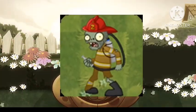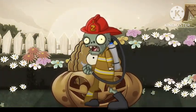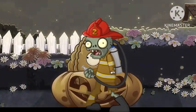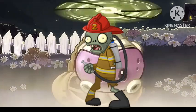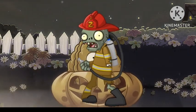Bombero zombie: Dureza protegida. Velocidad básica. Al entrar al césped, es inmune a las baldosas chamuscadas y medio resistente a los ataques de fuego. Golpea las plantas con una manguera de agua para empaparlas. Especial: inmune a las baldosas chamuscadas y recibe la mitad del daño de los ataques de fuego. Especial: empaparse ralentiza las plantas y evita que las plantas de fuego ataquen temporalmente.